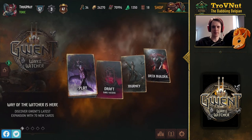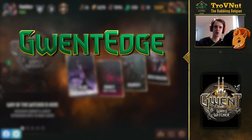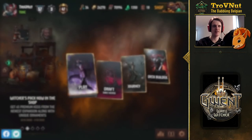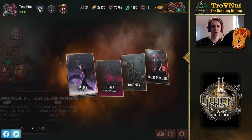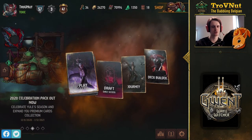Hey, what's up everybody, my name is Trofinet of Babbling Belgium and welcome back to Grand Edge, the show where this week we're talking about the new cards added in the Way of the Witcher expansion. Today we're going to look at the Northern Realms faction because it's the last faction that we haven't talked about just yet. Tomorrow we'll be talking about the neutral cards, but today it's Northern Realms and they've got some very interesting additions.